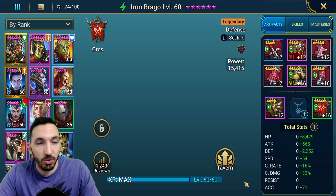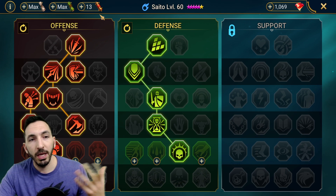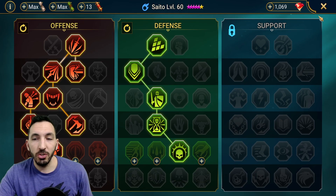Big news today — Saito is full level 60 with Masteries. I finally farmed the Masteries, and I've got a few leftover Red Scrolls. I'm probably going to go for Methodical, so his damage increases by about 10% when he's fighting the Clan Boss. That's going to be cool. Either that or Blood Shield.